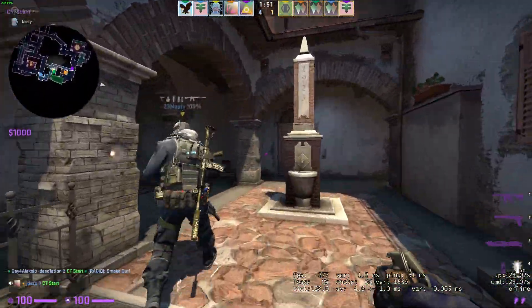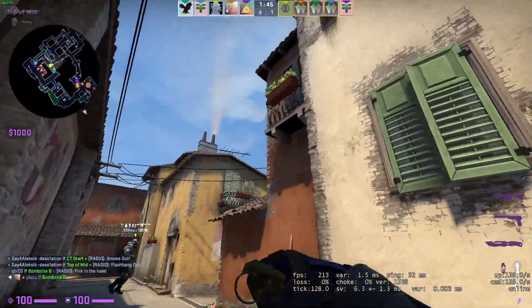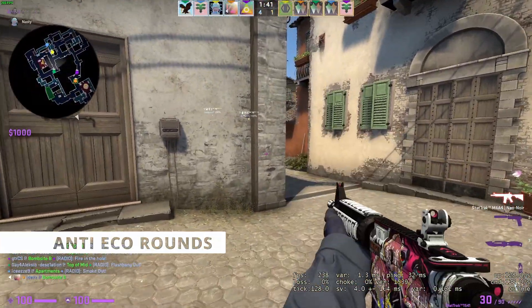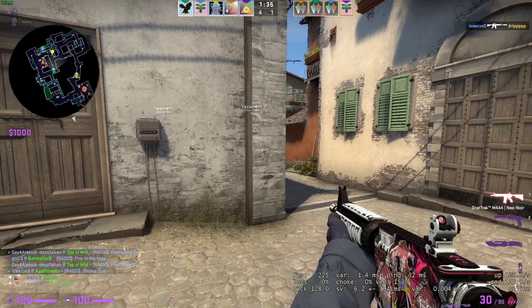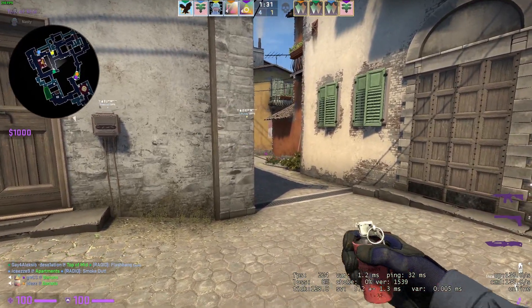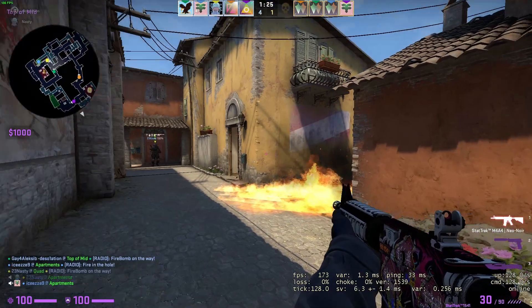Next we're going to go into some of the more niche types of buy rounds that you don't really see in pugs, but you'll see more in team-based Counter-Strike. First up we have an anti-eco. This round is usually a specific setup run by a team when they know the opposing side will be on either an eco or a really poor half-buy. It usually includes a couple of players on SMGs to farm the eco-ing players, which in turn makes their economy better.